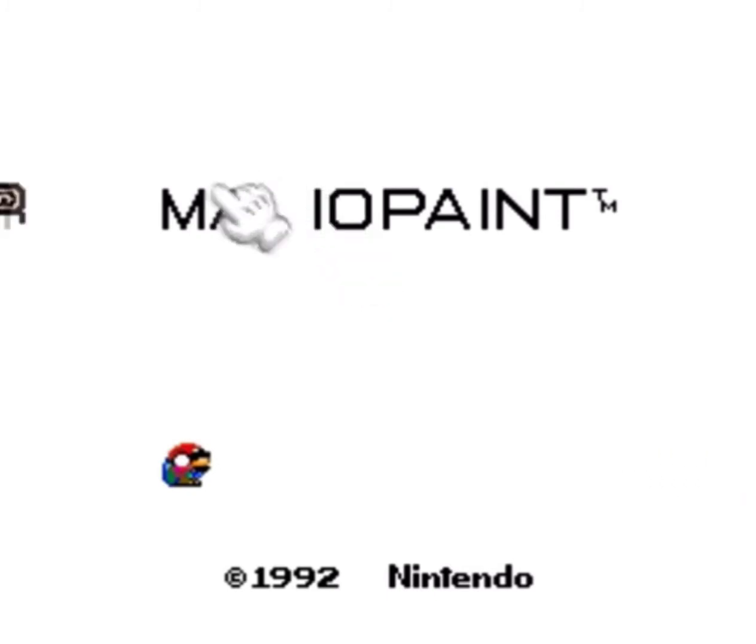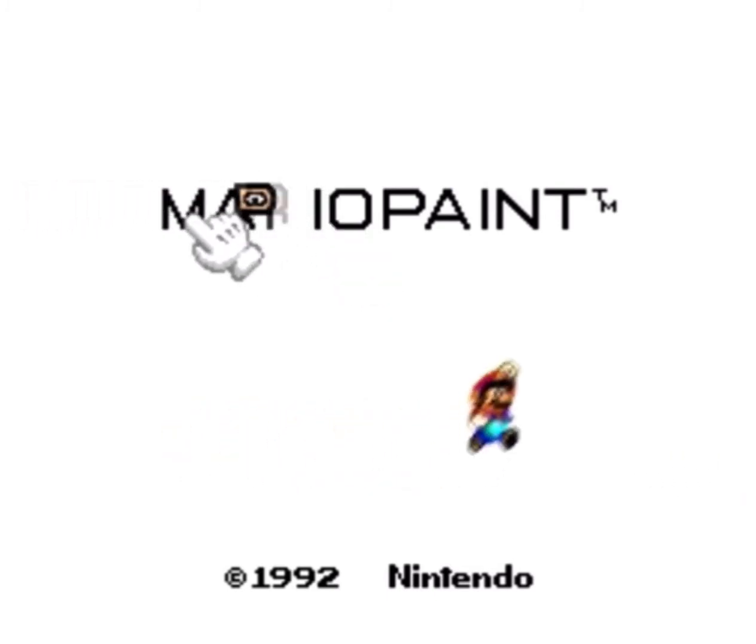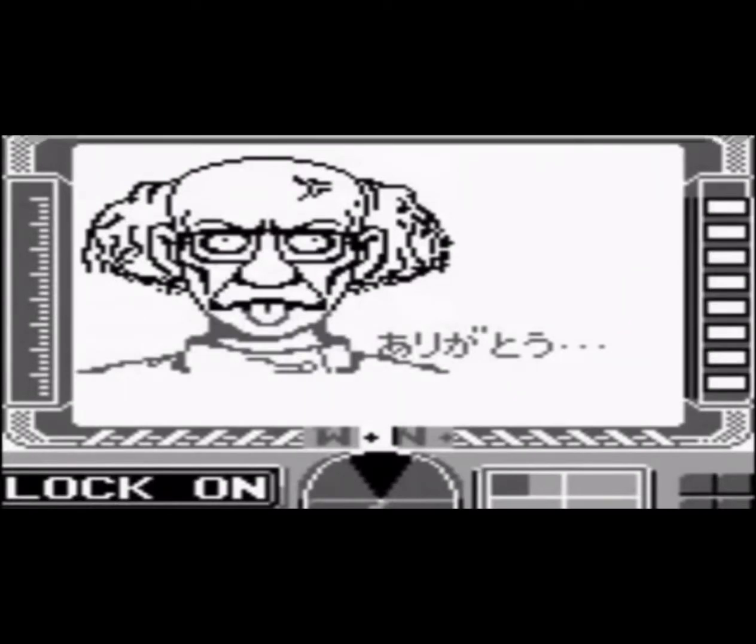There's a secret song hidden in most of his games. This is called Tataka's Song. In X, go to a Fake Scientist screen in Mission 4 and wait 40 seconds.